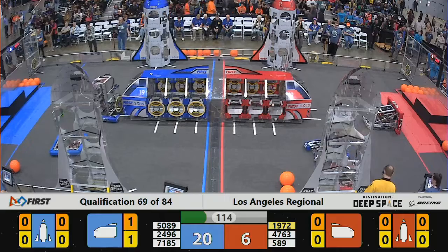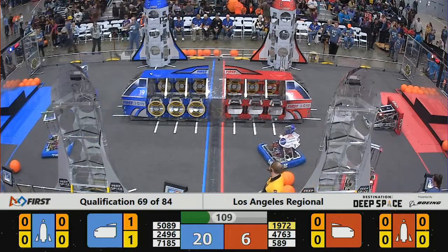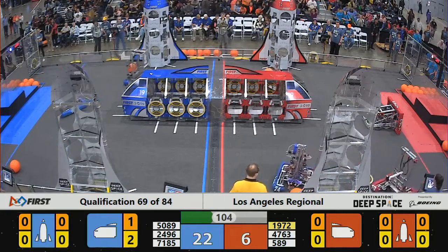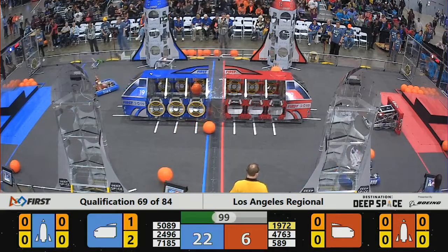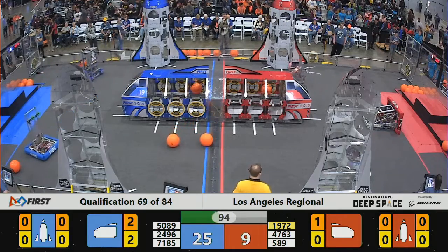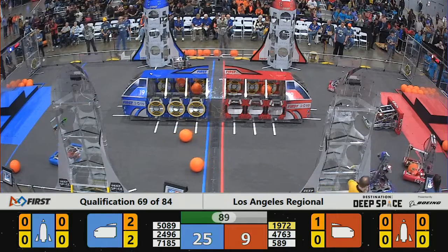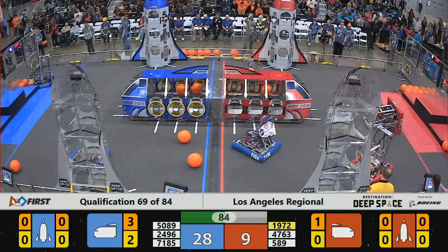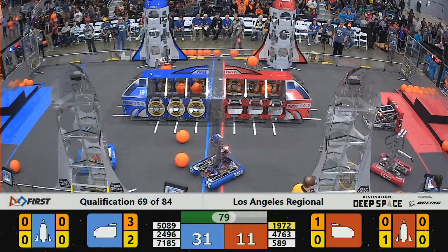So Blue Alliance does jump to the lead. 24-96 trying to play some defense in there. 1972, the Space Dog, trying to place hatch panels. I'm not sure if that's what they're doing on purpose, but it had the effect of getting some of the cargo spheres over into the Blue Alliance. And a red penalty — not sure exactly what that was, but the penalty against the Space Dog will charge the Blue Alliance.